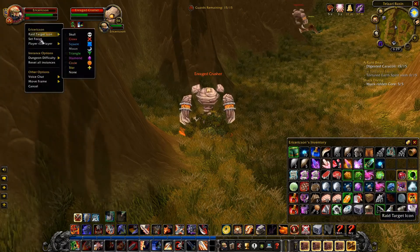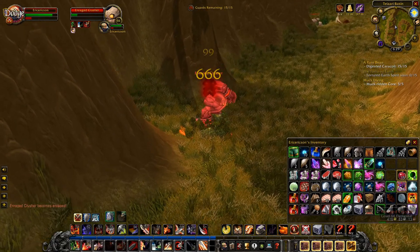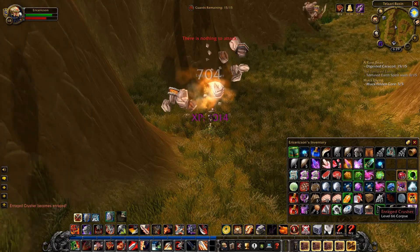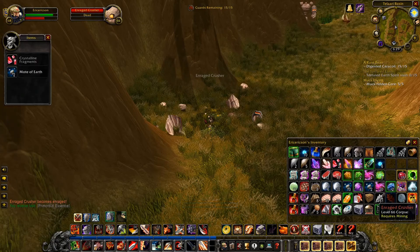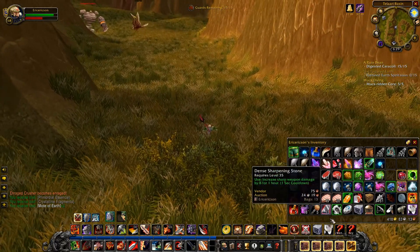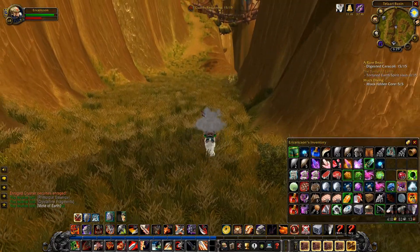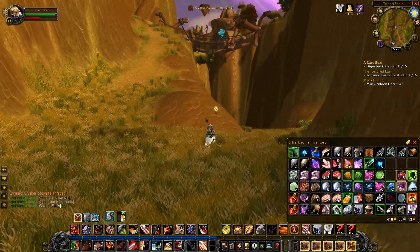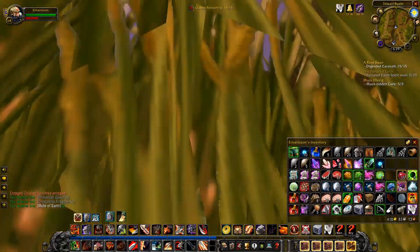Let's see if we can turn off PvP — disabled, yeah, that's quite fine. Worst case scenario we get randomly annihilated — wouldn't be the first time. Get some essence, get some Motes of Earth — that's pretty good. Yeah, that one didn't count as a Tortured Earth Spirit either. Looks like an earth spirit, looks fairly tortured — I don't know. I can see a guy walking on a bridge or something. Alright, no — that's a rock guy, up higher.